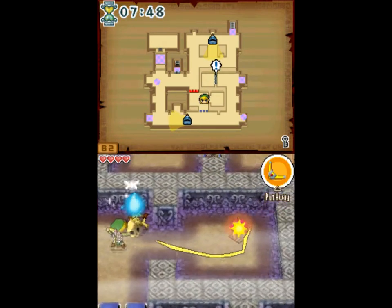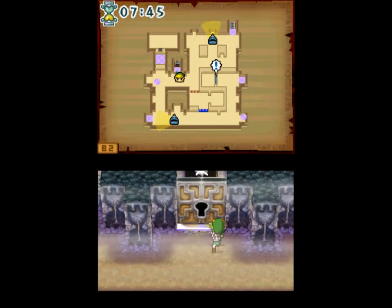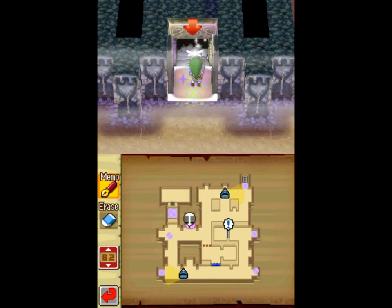This NPC is talking about how the phantoms are patrolling the same areas again and again. It's a smart idea to draw those routes on the map, which I'll do when I'm going to the next level.